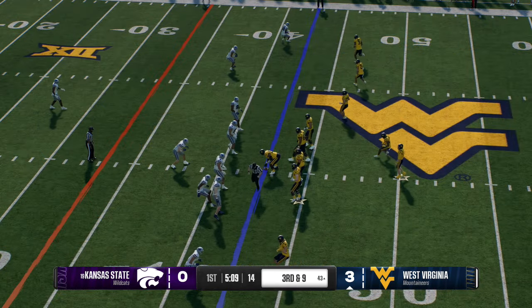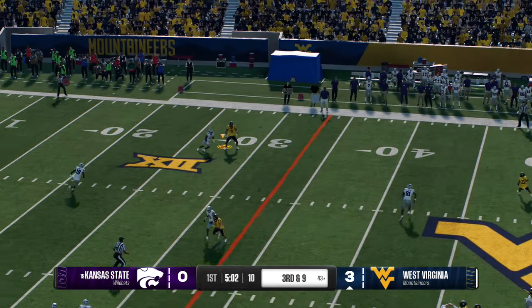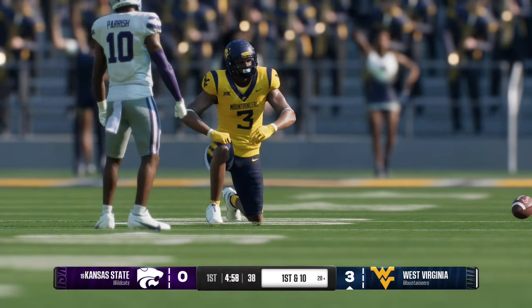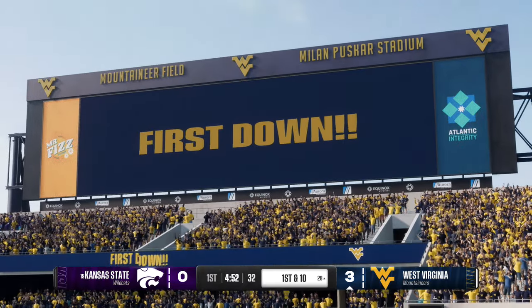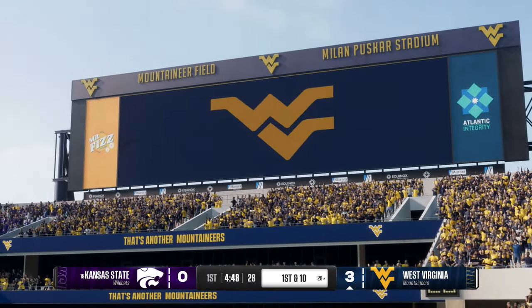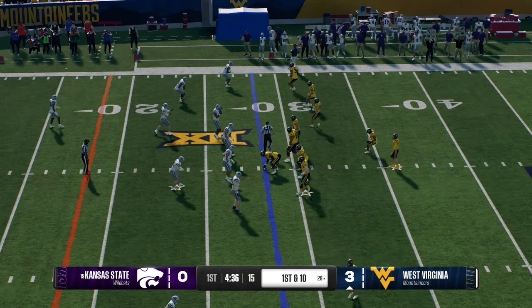A third and long coming up. Dropping back, it's Green — he finds space on the right and they are on the move as they pick up the first down. They'll spot it at the 28. Defense is about figuring out what the offense likes to do in third and short, third and medium, third and long. So far the offense is winning — the defense is going to need to make some adjustments. The Mountaineers are moving quickly down the field.